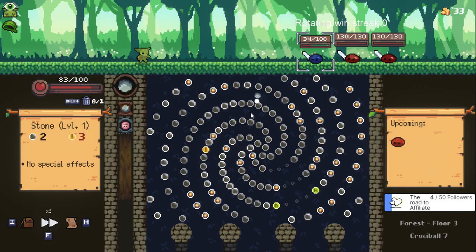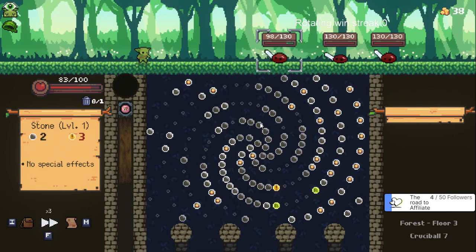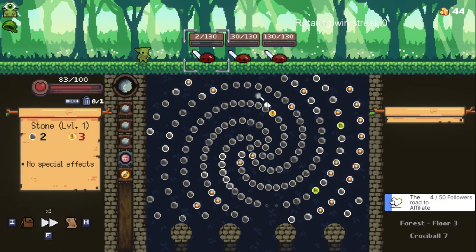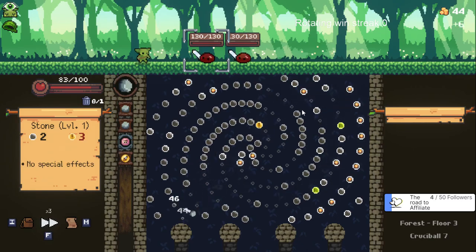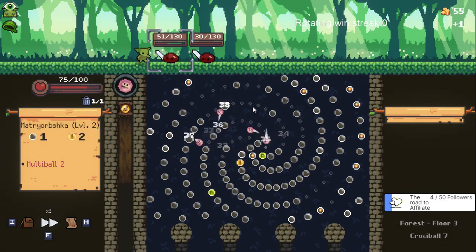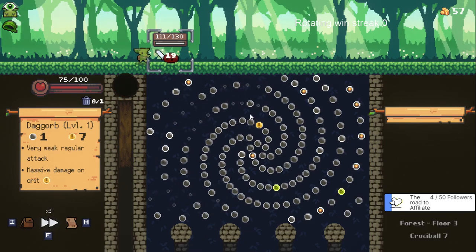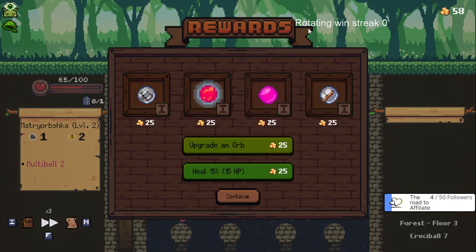I should have thrown one so we had a fresh board for the multi-ball. Maybe I can get a refresh. Got a crit at least so that's good. Need to refresh - nice. Two health, brutal. Just going to try to cut over to the refresh orb. Still alive. Super dead - hopefully we can drop into that crit. Nice!